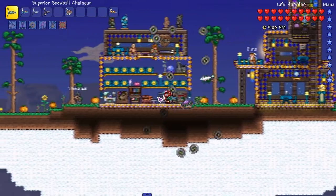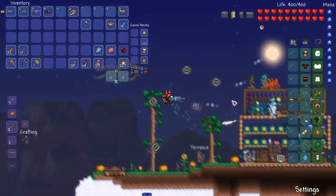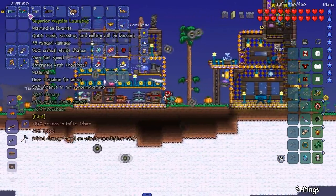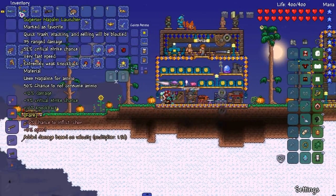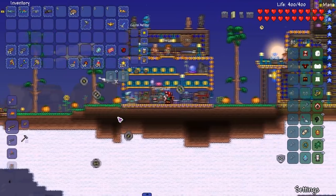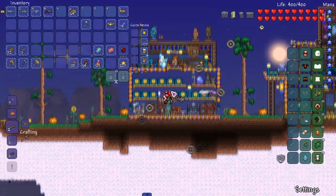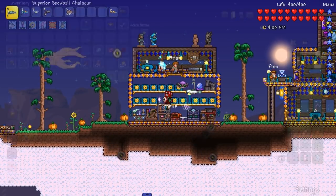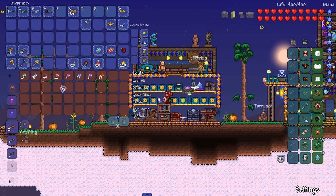So what I did was reforge - well, not reforge, but what the fuck is it called - roll dice, roll a bunch of these so they all have something on them. This is pretty good - the napalm got speed. Ichor, that's really good. Y'all don't understand. We're gonna fight Cryogen. Cryogen has received a makeover. Just annoying when I'm not actually using it, but yeah, Cryogen received a makeover.